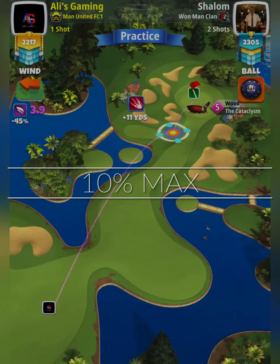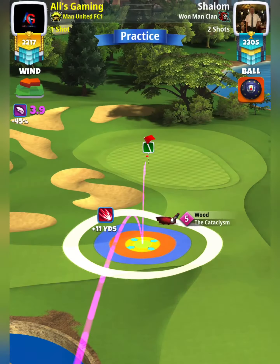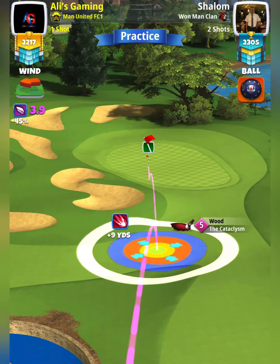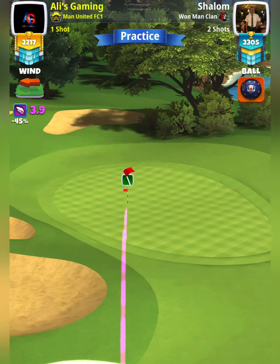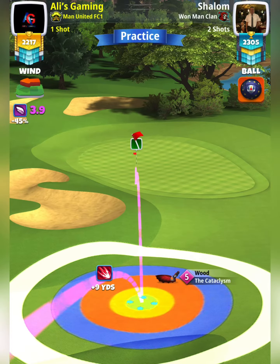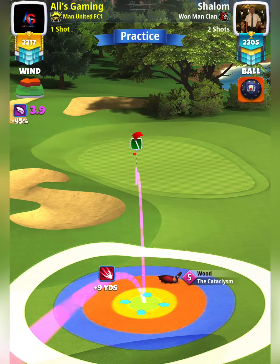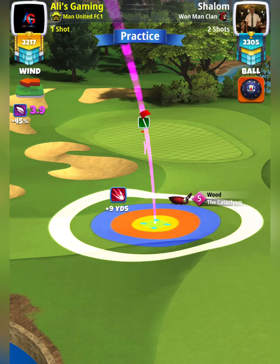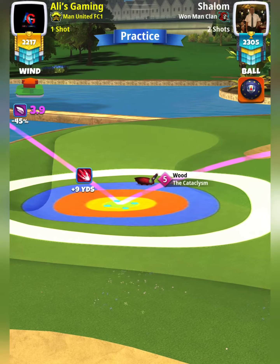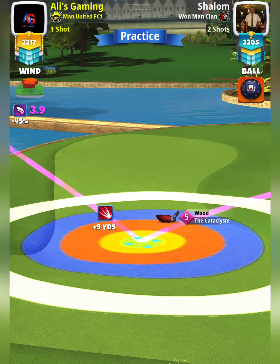For shot number 2, if you make it far in the fairway, then you can bring your sniper — it will give you a lot more ball guide and accuracy. If you don't think you'll make it far enough, then do bring your cataclysm or big dog. In here, my approach was perfect. All I needed to do was put about 1.5 to 2 bars of backspin. I thought the ball would slow down, but it didn't. We're going to adjust 10% elevation of maximum distance.